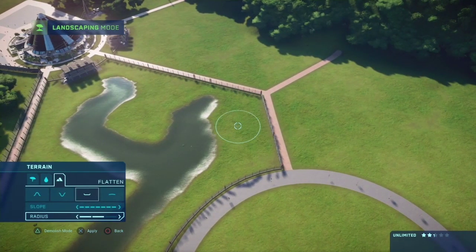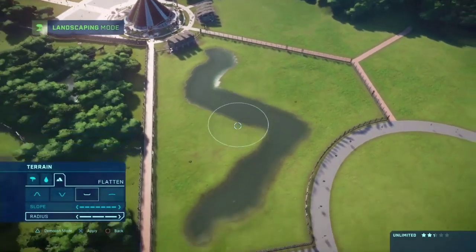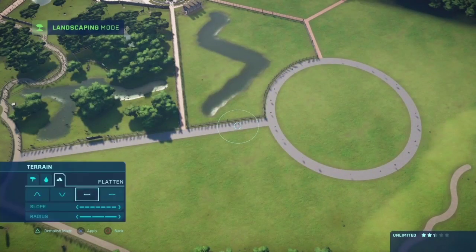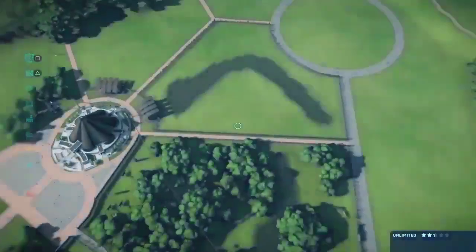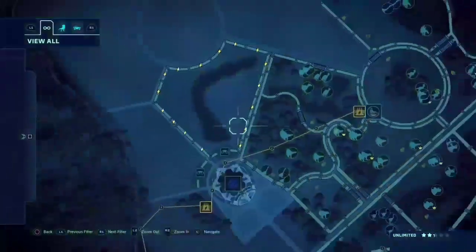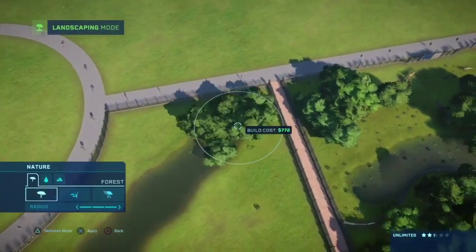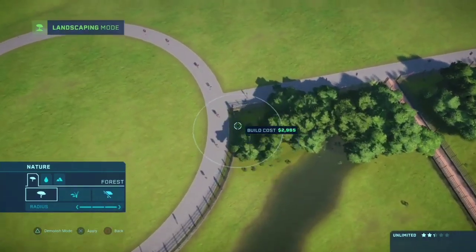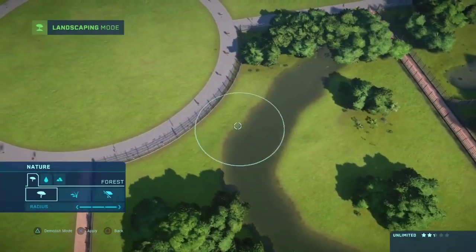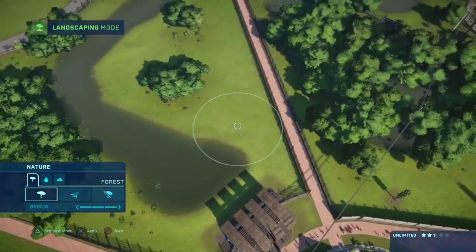We'll have it branch out this way — oh god that looks terrible. We're getting rid of this section right here. That looks a little bit better. That's perfect, we'll take it — it looks a lot better. I'm just now realizing the more dinosaurs we have, the longer the land is going to take to render, because there are so many dinosaurs. We'll put in a bunch of foliage here and spread it out.